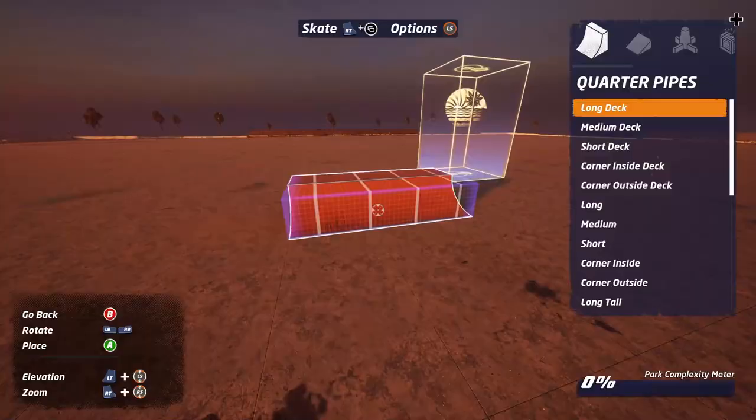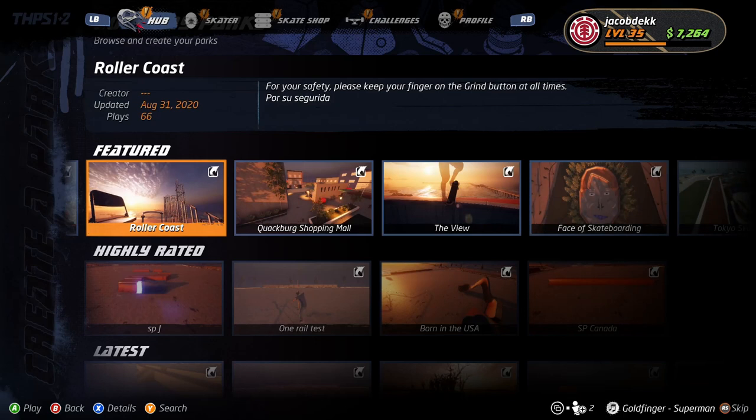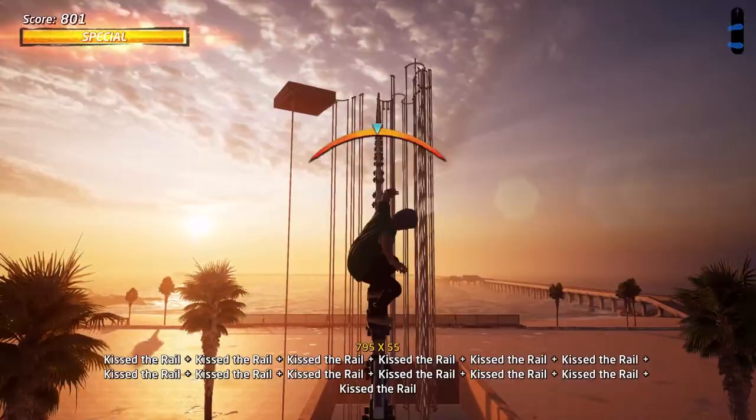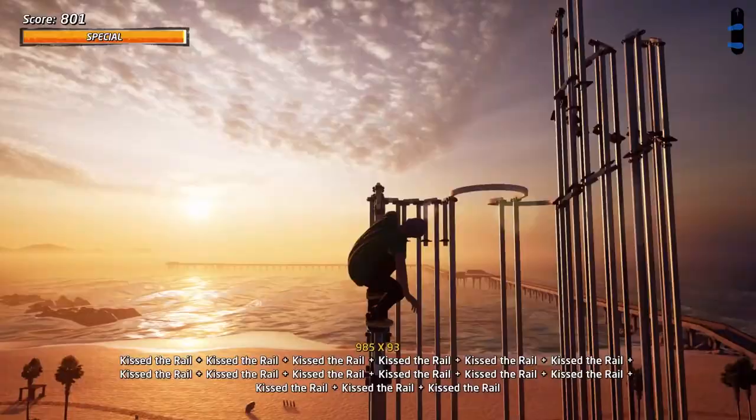Tony Hawk's Pro Skater 1 and 2's Create a Park mode lets you do exactly as it says, and it's a pretty extensive and easy-to-use tool for creating your own levels. Sharing levels with other players is also possible, and there are already a number of custom parks that show off both quality and silliness. It's a far more enjoyable mode than it ever was in its early days, and I'm really excited to see what the community creates.